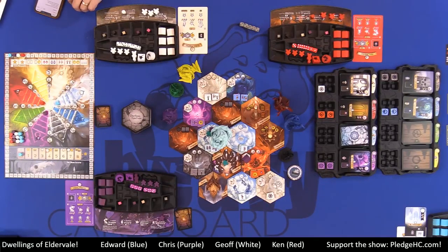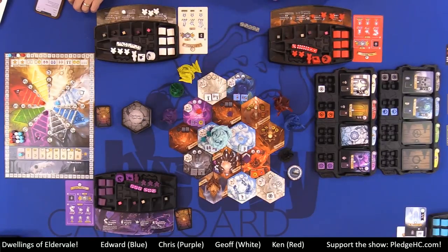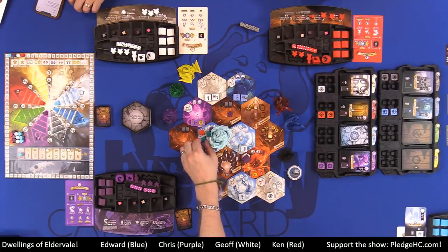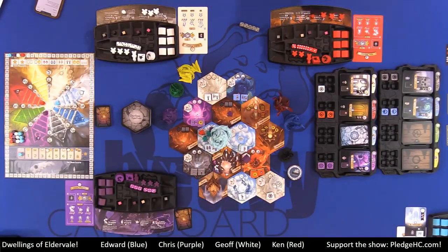Units from adjacent realms may join the melee. If I have a unit adjacent to the battle, I can choose to add it to my side. If another player also has a unit adjacent, they could join the fracas too — even if they weren't previously engaged. It starts to the left of the active player, and each player decides in turn whether to join, finishing with the active player.